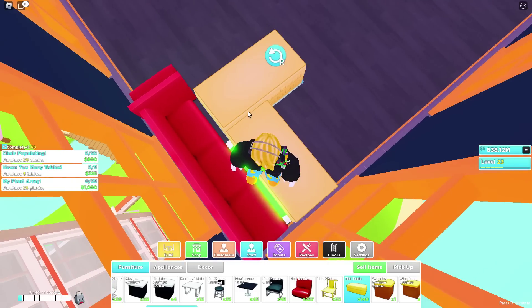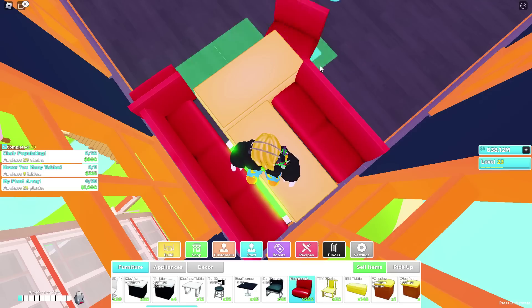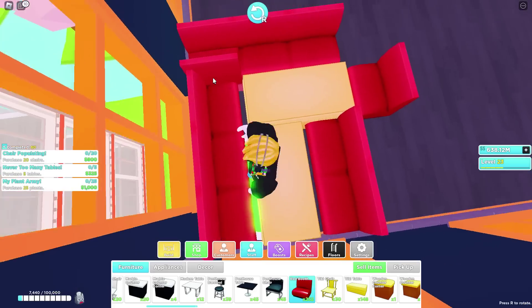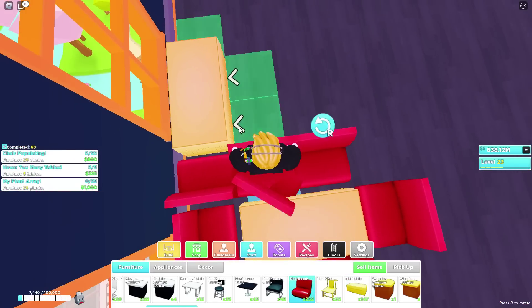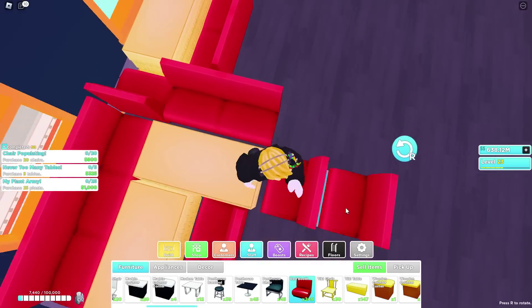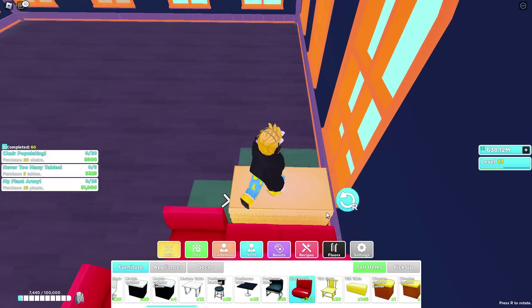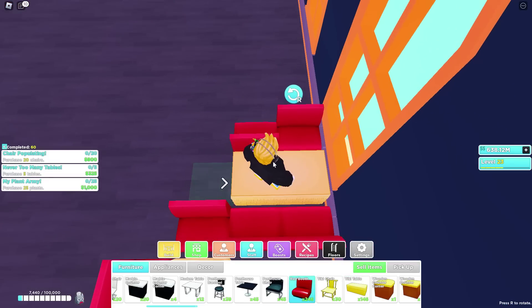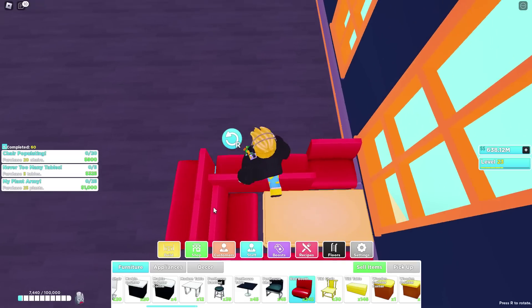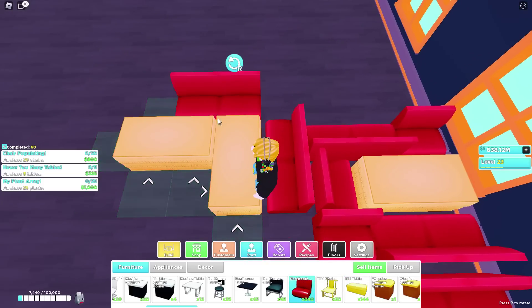We're going to first start off by putting a tiki table there and another tiki table next to it, so customers don't have to walk as far and all the tables are right there. If you're noticing, I'm putting 4 chairs to each table. That's because a 2-block table is guaranteed to have a family of 4 there, which obviously brings in more customers. So I'm making sure every table has 4 chairs so 4 people can fit in it.